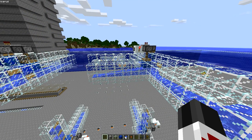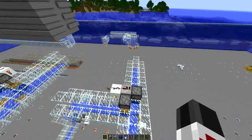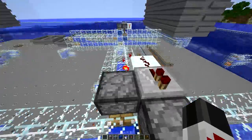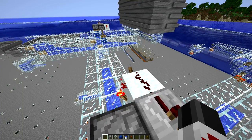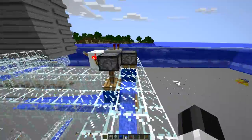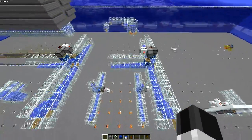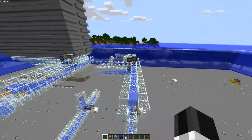I'm doing this in 1.2.5, so that means I can't use the fancy dispensers — you can put a bucket in a dispenser and have it work that way. But I'm old-fashioned and I like it this way.